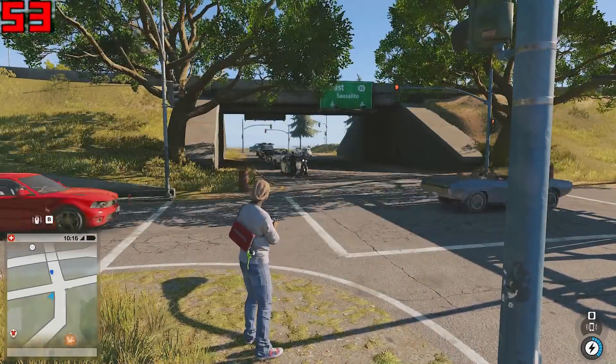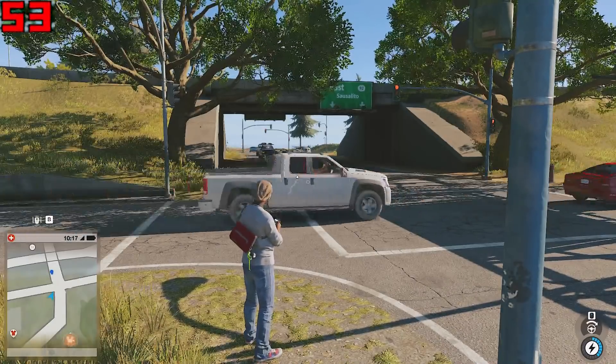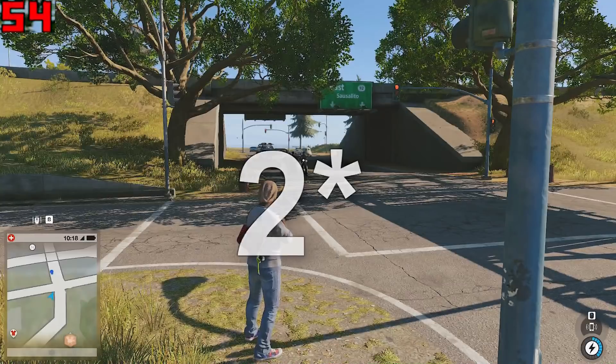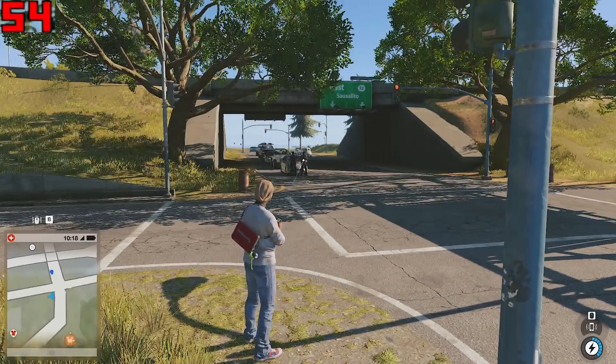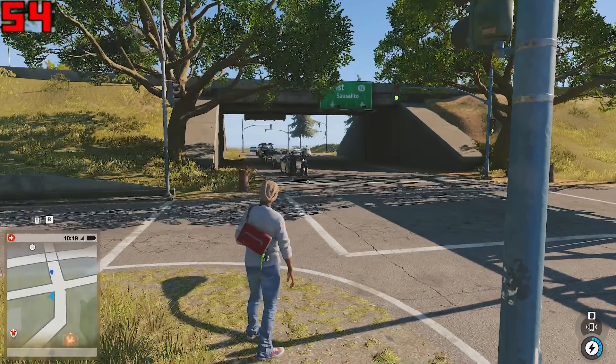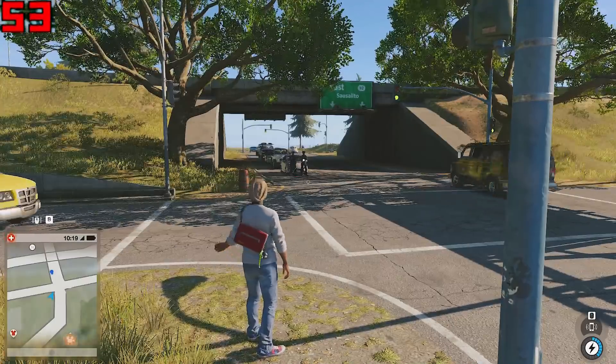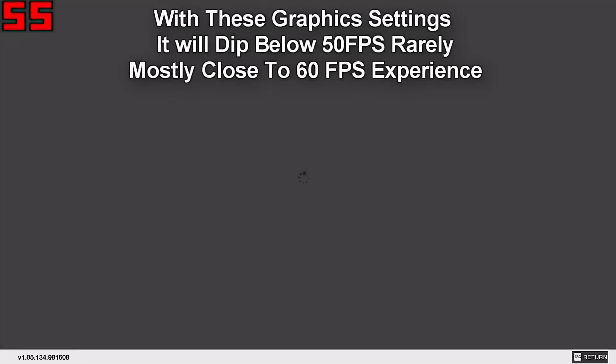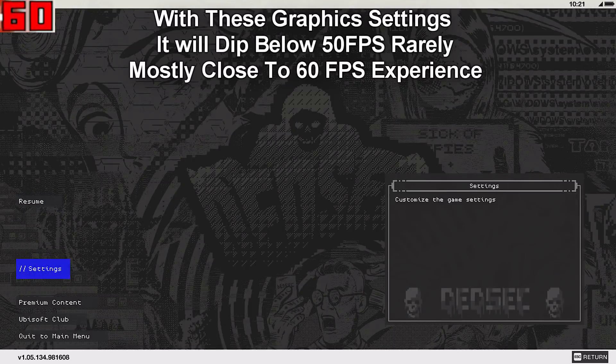What's going on guys, this is your boy AZ back with another video. Today we're going to be looking at the optimal graphical options to run Watch Dogs on PC with the RX 480 graphics card to get close to 60 frames per second while in game. Let's head into the graphical options and see what I'm using right now to get this 60 FPS experience.